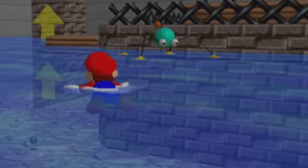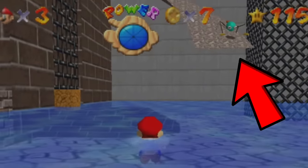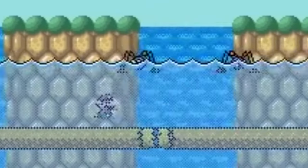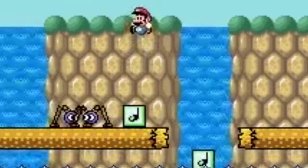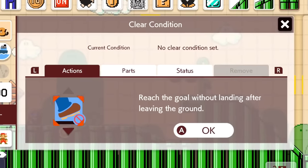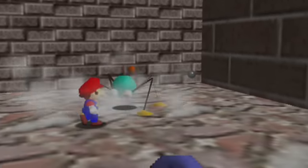Speaking of more water-related enemies, Mario Maker 3 needs Skeeters. These spider-like enemies can walk on top of water, but can also walk on land. Skeeters paired with water rising and falling could make for really fun challenges for the player to interact with. Slap on a clear condition to not touch the ground, and these enemies can let creators have more possibilities to torture Mario.